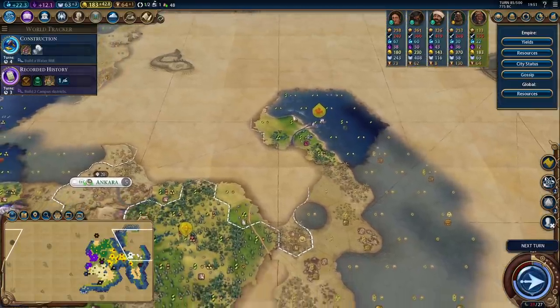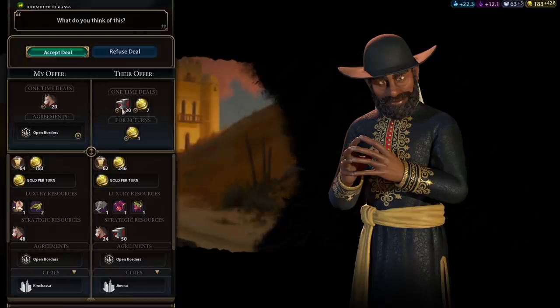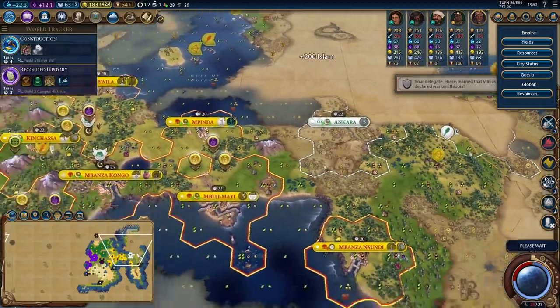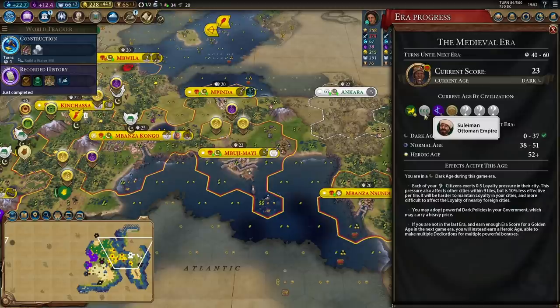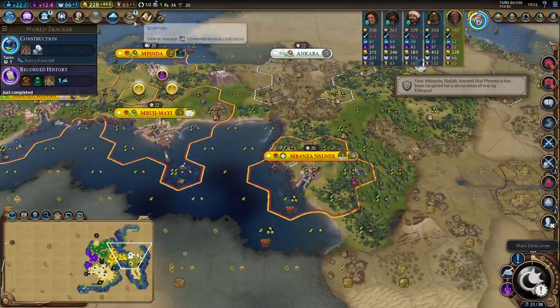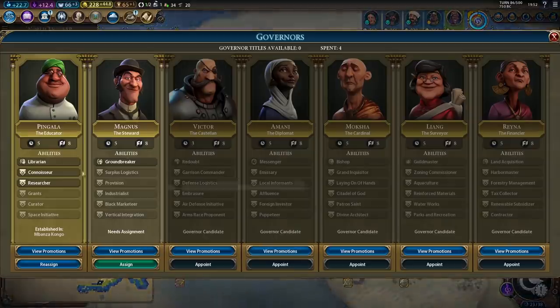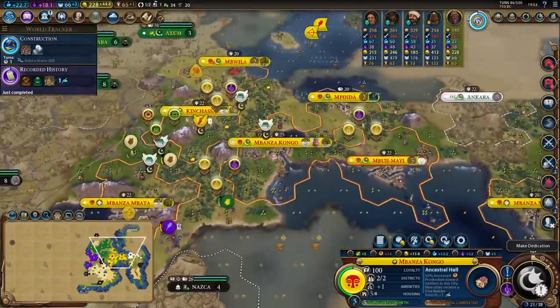I'm getting amazing scouting information with these galleys - I know exactly where all the land is on the eastern side of the continent. Ethiopia is willing to sell me iron for open borders and horses, which is a pretty reasonable deal since I'd like the era score in the next era from unlocking my unique unit. I'm going to unlock the Ngao Mbeba right after I get Construction for lumber mills. Thankfully the Ottomans are also in a dark age, so loyalty in Mbanza Nassandi isn't a big deal, and I can pick up Connoisseur on Pingala for extra culture - that brings me from 12 to 18 culture per turn, a 50% increase.